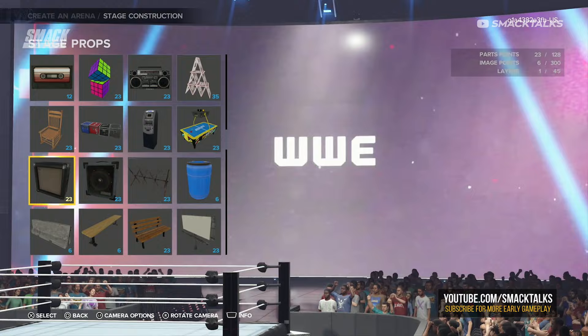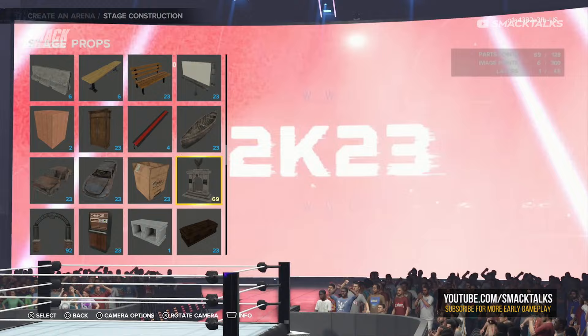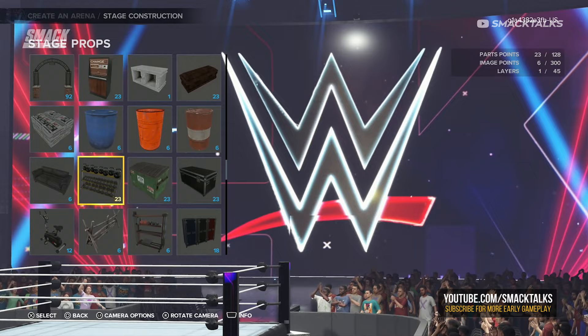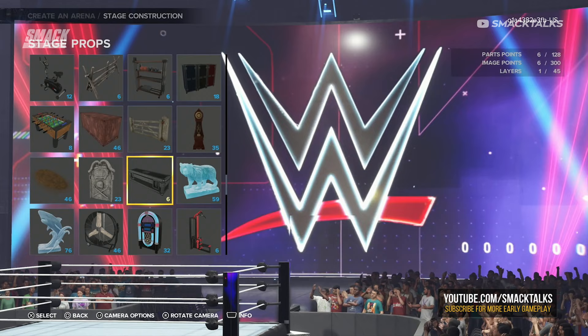So that's a quick run through of the new options in Create an Arena. I wish I'd been able to preview some of the items and better show them off, but it was one of the last things I recorded so I only had time to quickly fly through the options. Once the game comes out I'll go through each of the new options and test them out to see if you can interact with any of the new props. Let me know what you think in the comments, stay tuned for more gameplay, and thank you so much for watching — have yourself an awesome day!